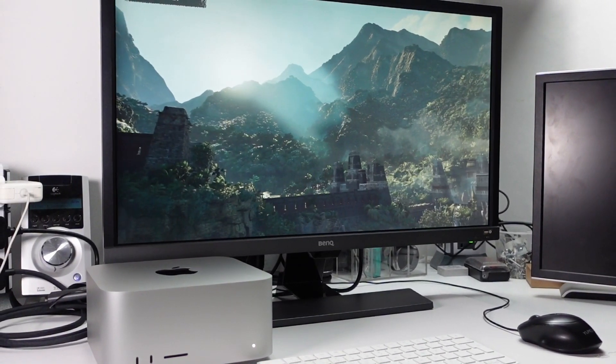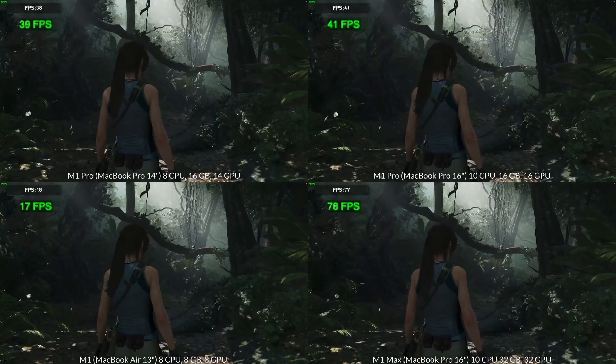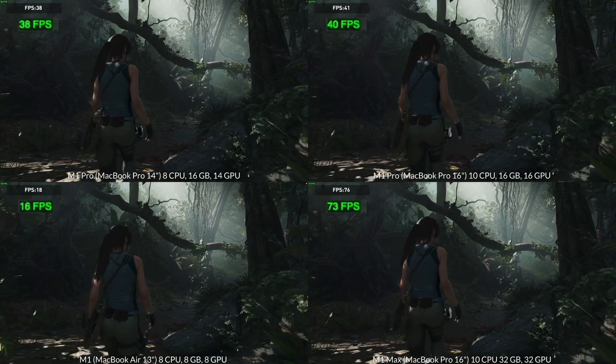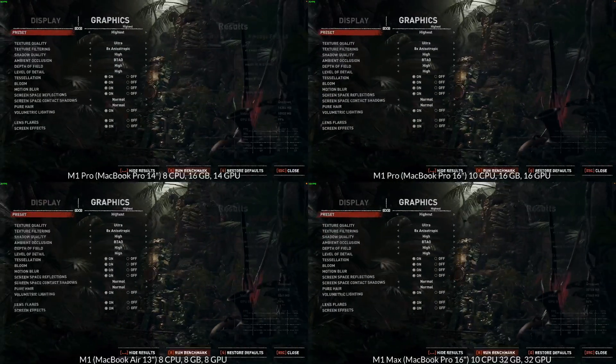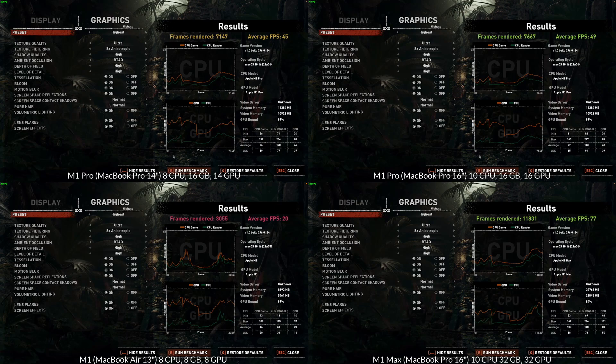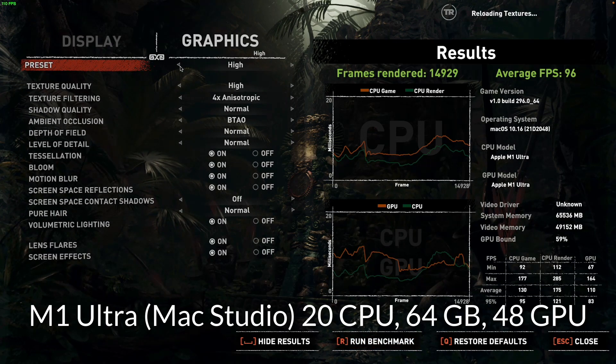This brings us to the end of our tests, and I do think the results are a little bit underwhelming. In a previous video I compared Shadow of the Tomb Raider benchmarks across the M1, M1 Pro, and M1 Max — all with different GPU core counts — and the conclusion was that more GPU cores means faster performance. However, we do start getting into diminishing returns. The M1 Ultra is the fastest I've used, but it comes at such a high price point that it's hard to see whether it's worthwhile, especially given how minimal the performance gains are.